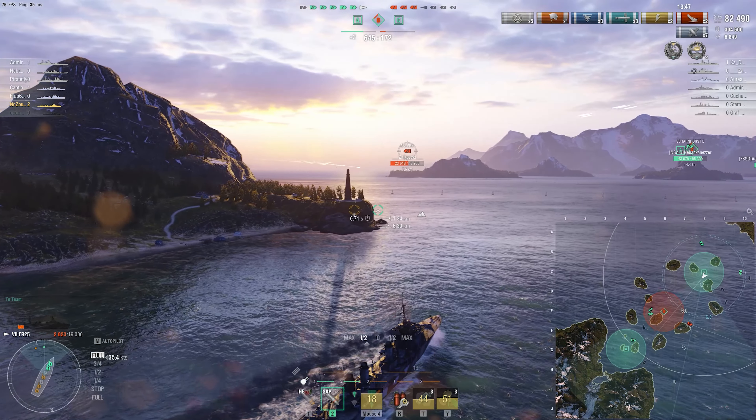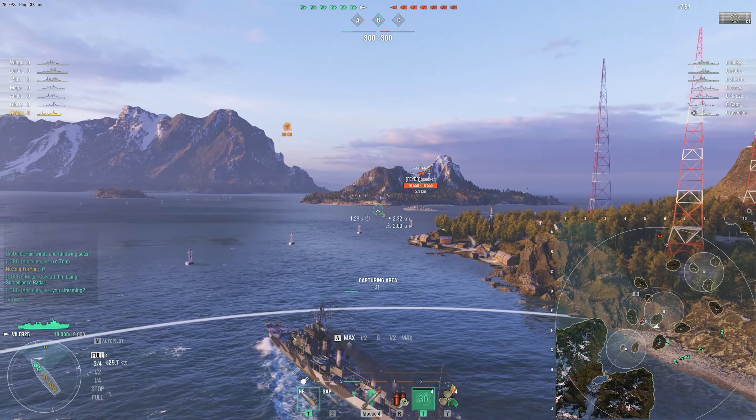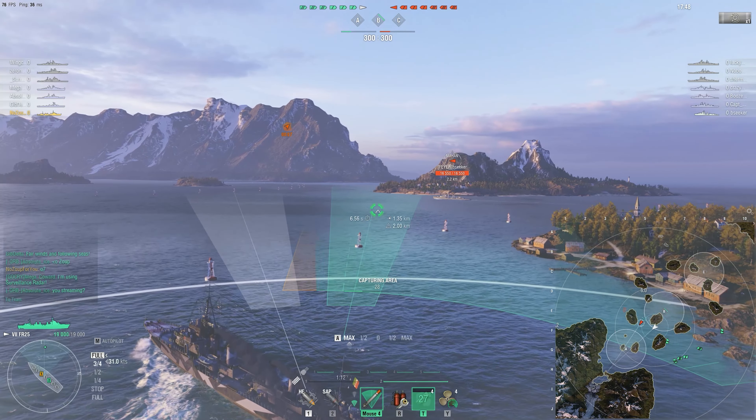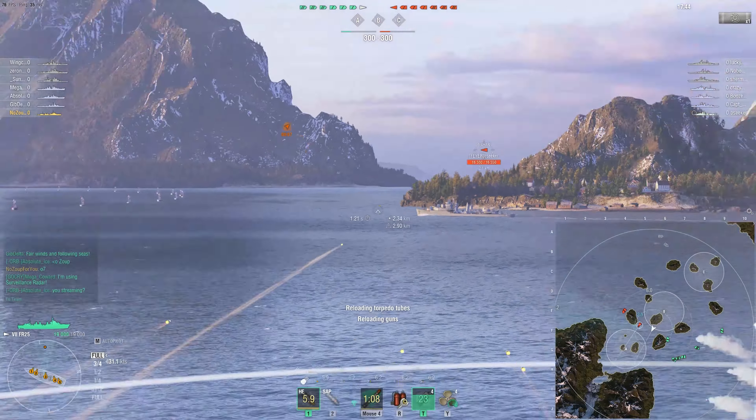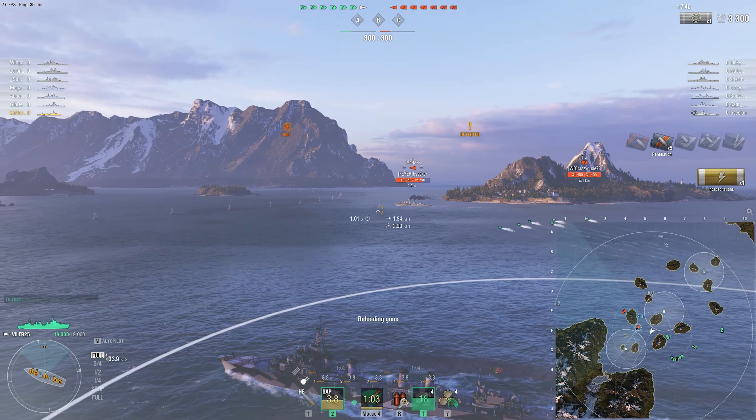Which brings us to the torpedoes: you have two launchers with three tubes each. Maximum speed with everything added is 75 knots, and given that your torpedo range is six kilometers, once you close that distance and launch them, very few ships are going to be able to get out of the way. Maneuverability: max speed of 37.8 knots with Sierra Mike. The ship is fairly nimble — not the most nimble, not super sluggish, just middling. Concealment with everything added is 6.3 kilometers.